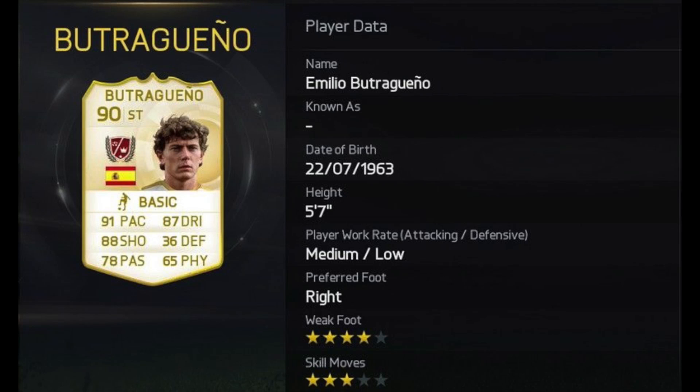Next, in at fifth place guys, we've got Emilio Butragueño. He's got four star weak foot, three star skill moves. But look at those stats — 91 pace, 88 shooting and 87 dribbling. Yeah, he's a bit weak physically, but he's got crazy good stats for a striker.